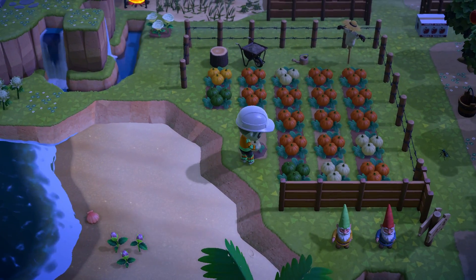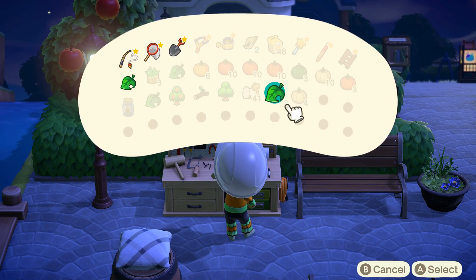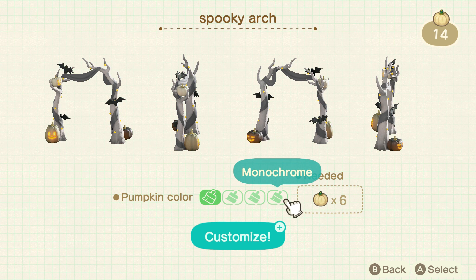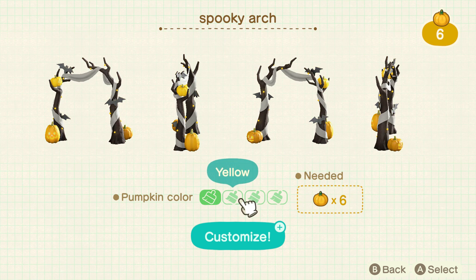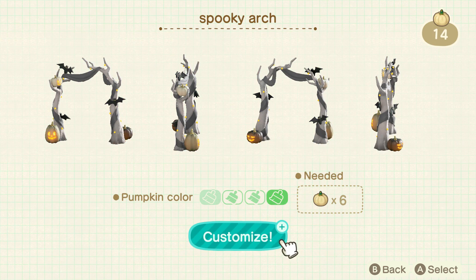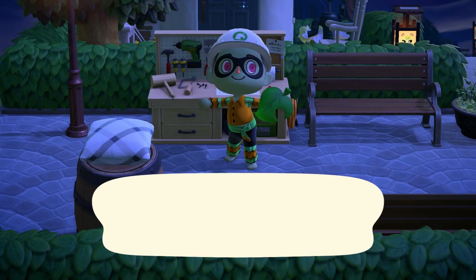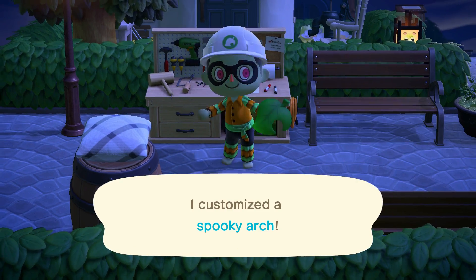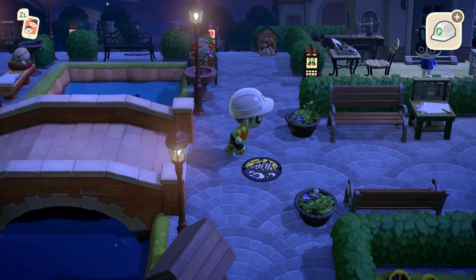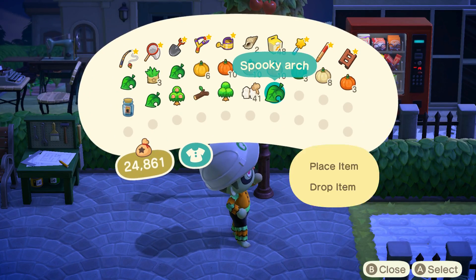I need to grab a couple of white pumpkins to customize it. Let's go to customizing real quick — go to Spooky Arch. Rather than customization boxes, it actually costs the other colored pumpkin types to change the color of these new spooky items. Let's make the new white pumpkin archway. My idea is to put an archway here — I've been meaning to put one in the entranceway into the castle area.